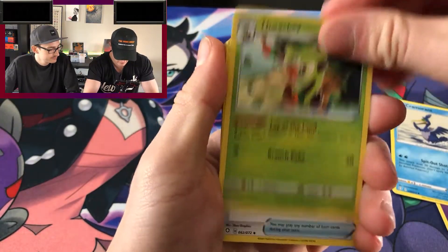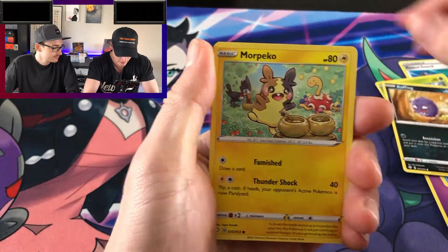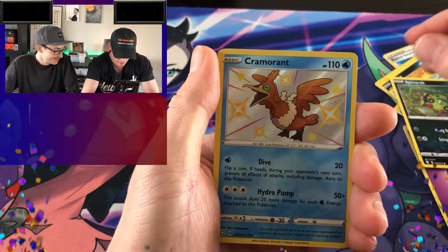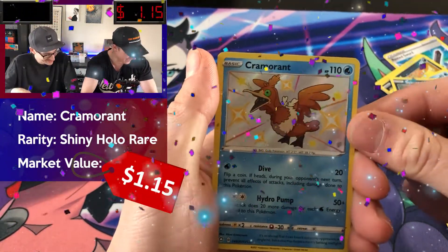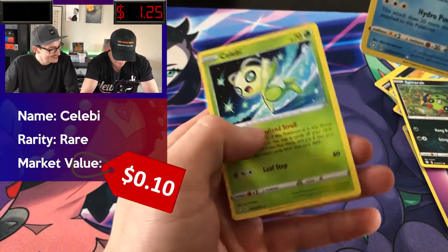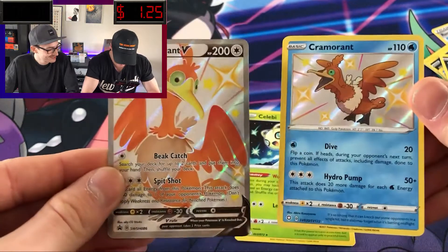Cramorant, Thwackey, Rusted Sword, Nymph, Koffing, Morpeko, Horsea, Spinarak, Cramorant. You started with the Cramorant, now you got the shiny, and then the Celebi to end it off.